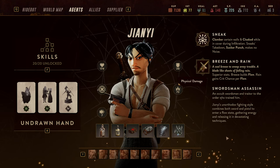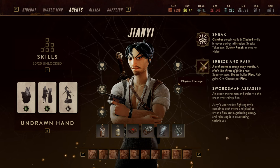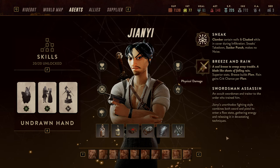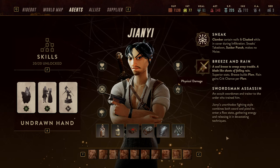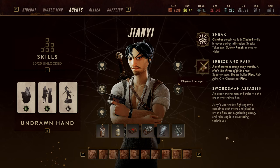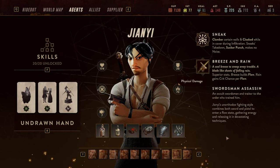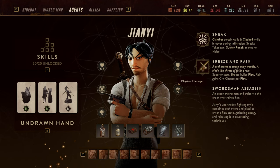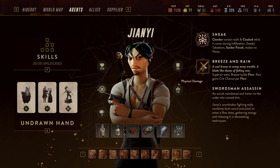Hello and welcome back to another guide for Lamplighter's League. My name is Saiken and today we're continuing the class guides for G&G. As always I'm going to concisely go through the skills, then through consumables and equipment, later through the undrawn hand and cards that he needs, and finally we're going to revisit some gameplay footage. So let's get started right off the bat.